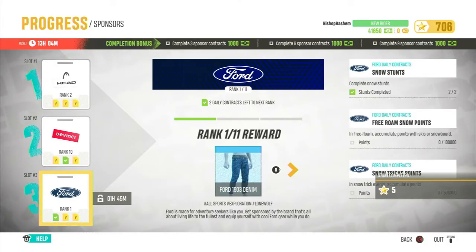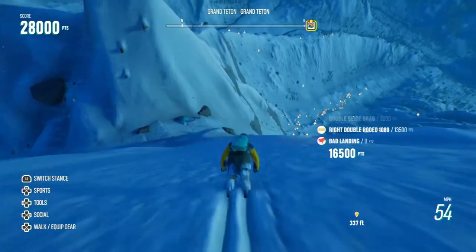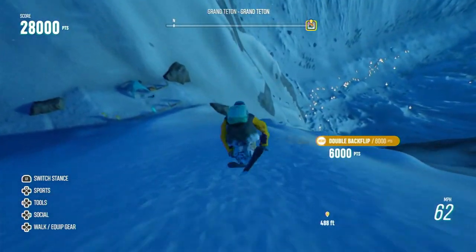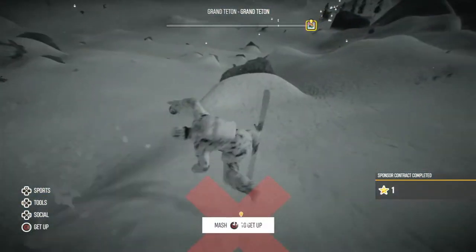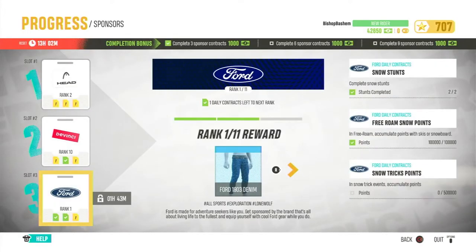In free roam, accumulate points with skis or snowboard — a hundred thousand, that's easy. In snow tricks event, accumulate 500,000 points. Let's go find a snow tricks event.